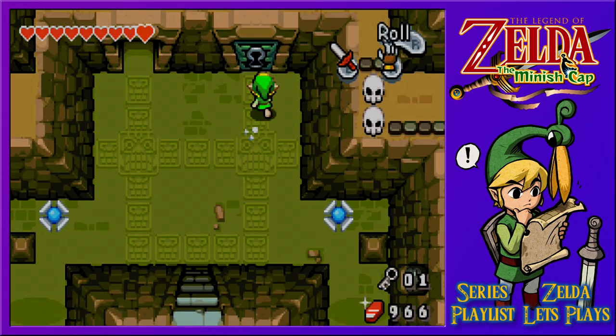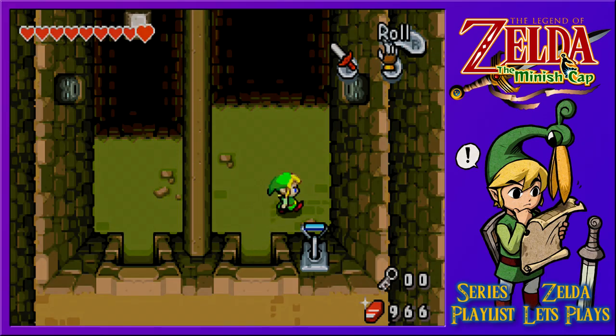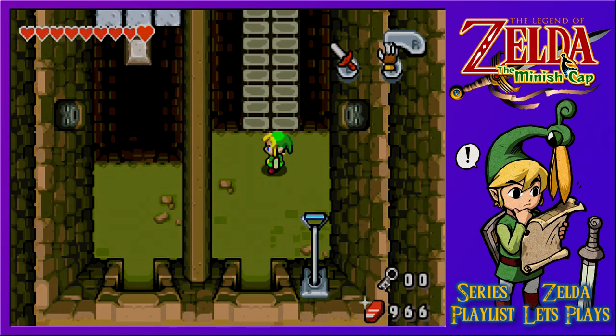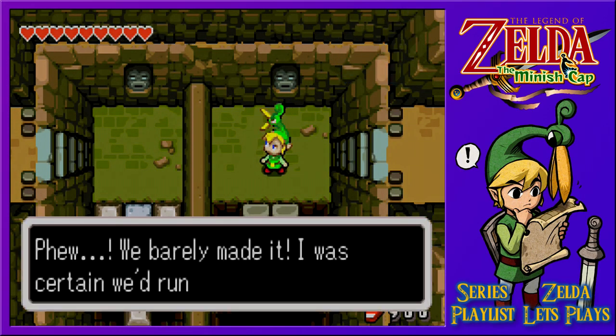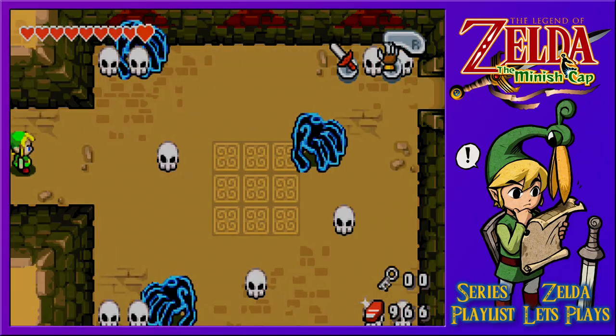Why am I going this way? Because we've got door number two — I wanted to head back and sort out those places already, but let's keep exploring and pull this switch. That was close, but it was kind of obvious it was going to come back behind me. We barely made it. Oh, suddenly we run out of time — with my rolling skills we'll make it no problem. We could use the pegs.